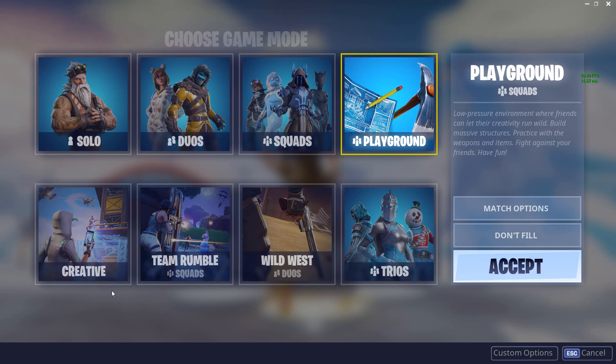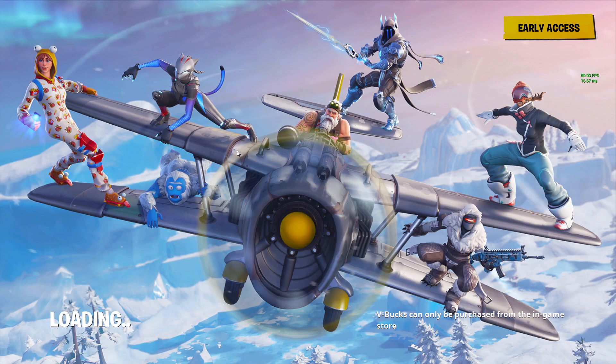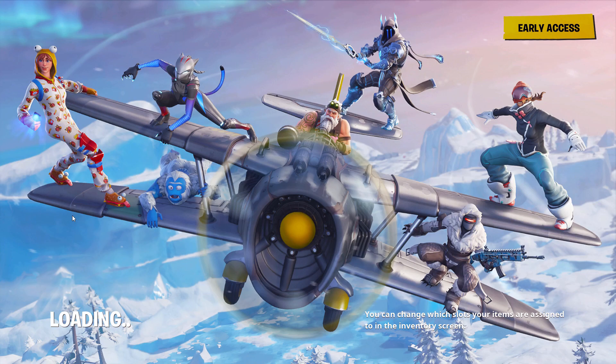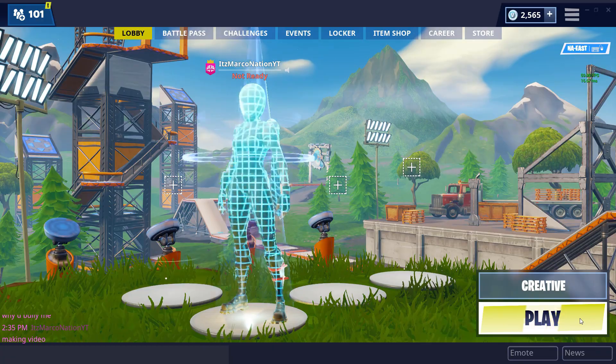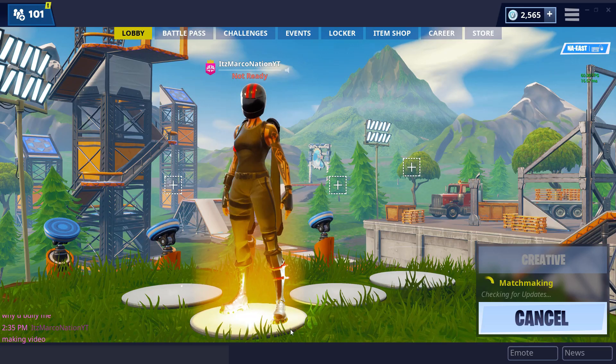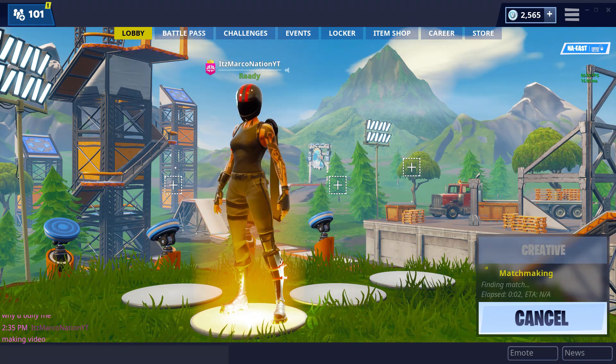First thing you're going to want to do is obviously go to creative mode. I'd recommend doing it by going to select game mode first — if you're on mobile you can just do it the standard way, but doing it this way will make you lag a little bit less. Just go to creative mode, start your own creative island, go all the way to the right, start a server, and that's the straightforward part.